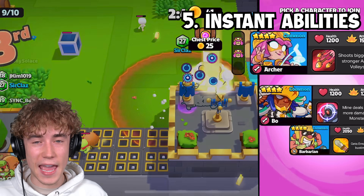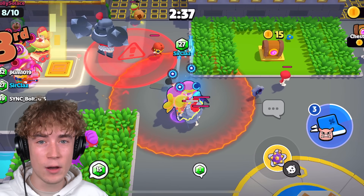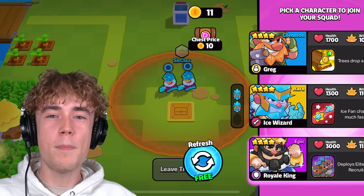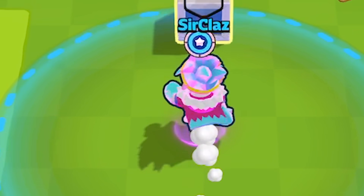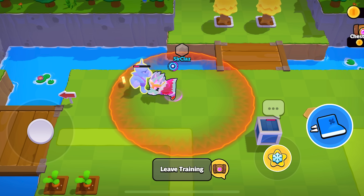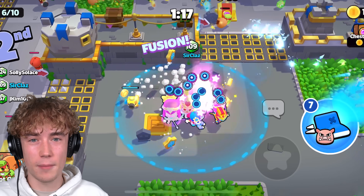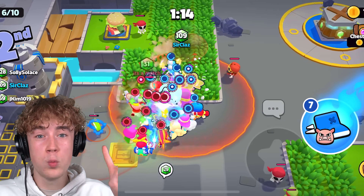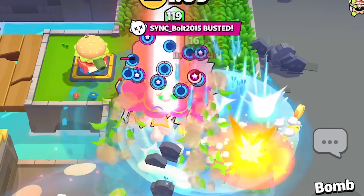When you fuse up a unit, you get many benefits: chest prices become cheaper and that troop instantly heals back to full health. But by far the biggest benefit is you instantly receive the ability for that troop. So the Ice Wizard's Ice Fan Attack, which requires you to attack someone six times, you'll just get it for free if you fuse up your Ice Wizard. This is helpful because if you're fighting somebody, you can open a chest and purposely fuse a worse troop just to get the ability — to scare them off, make them run away, or literally just to take them out.